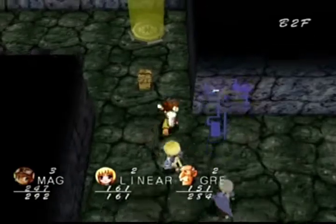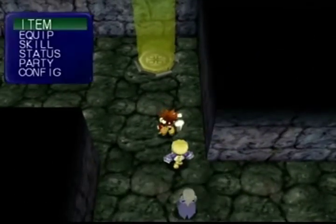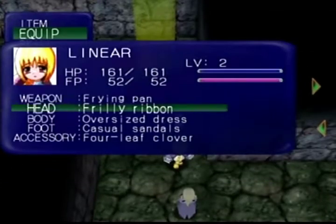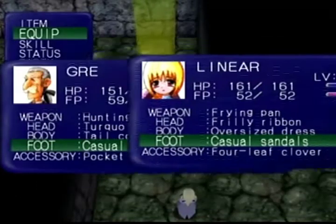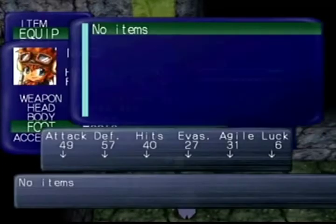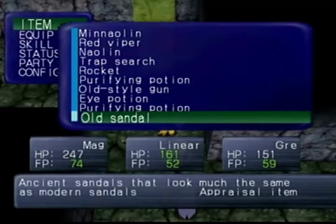We just made a purifying potion and an old sandal - I think sandals are for Linear. Actually it's an appraisal item. So we can bring this item to the society later on and look into what it can be appraised into later on down the line.